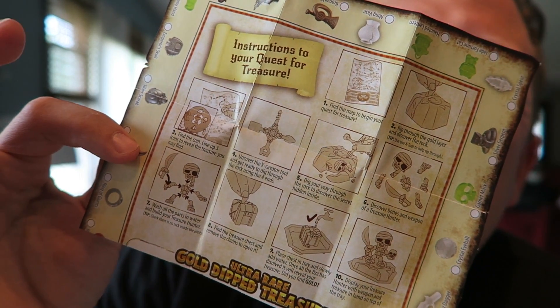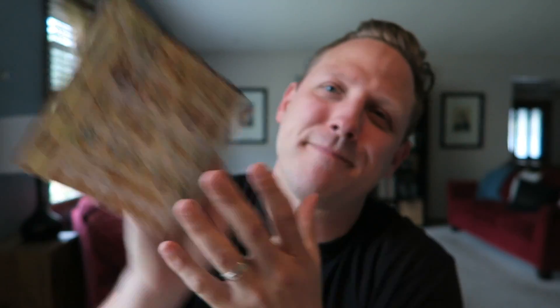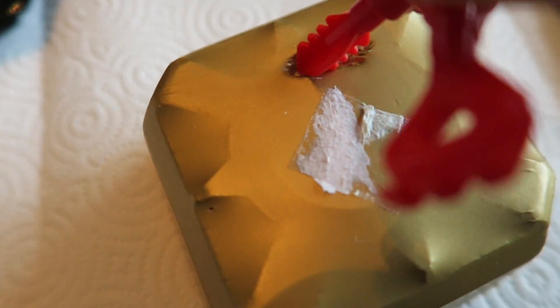Wouldn't it be cool if I unlocked real gold? We have step-by-step instructions. Find the map to begin your quest for treasure — found the map. Rip through the gold layer and discover the rock. Tip: use the X tool to help you rip through. Rip, rip — yes!